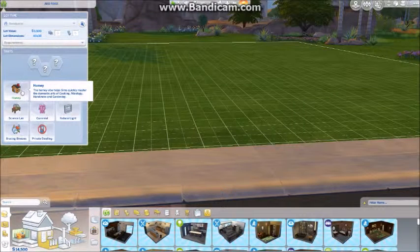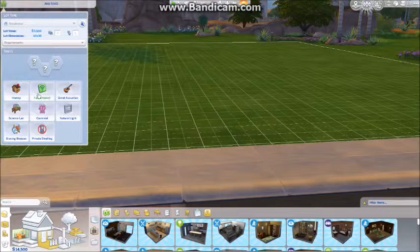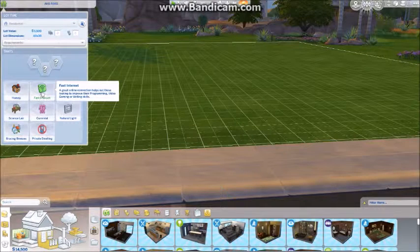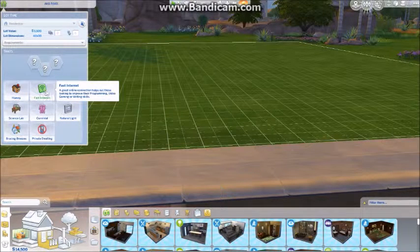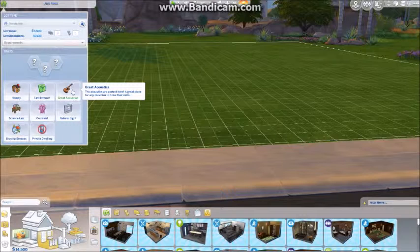Oh my god, this is amazing because they both have to paint. So there's cooking, then fast internet. This is Homey - the homey vibe helps Sims quickly master the domestic arts of cooking, mixology, handiness, and gardening. And then Fast Internet - a great online connection helps those looking to improve their programming, video gaming, or writing skills. Then Great Acoustics - a great place for any musician to hone their skills.